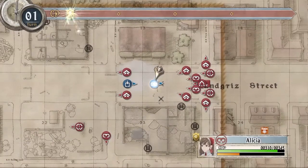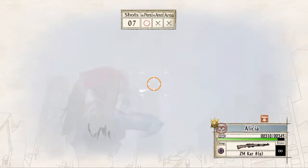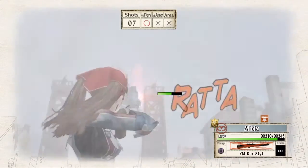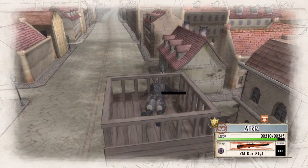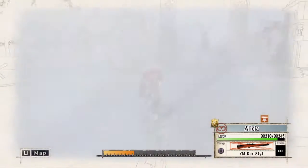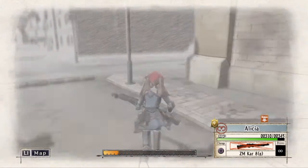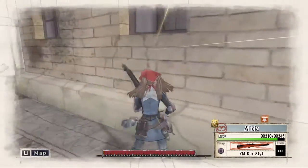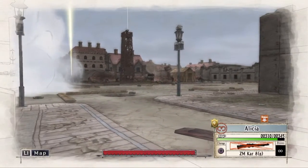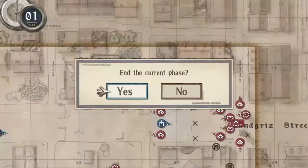With our last command point, Elysia will take out a sniper in the right hand tower. Then we bring her back through the smoke cloud, down this street to the right and into this alleyway, but we will unfortunately run out of movement. And so we will end our first turn.